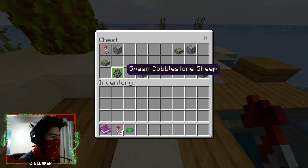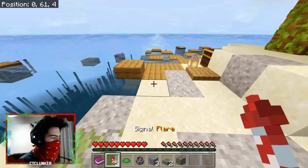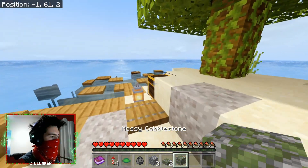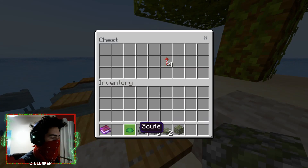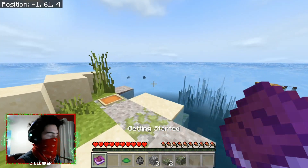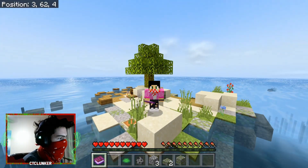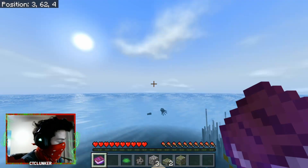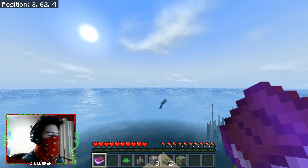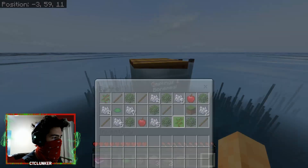There's a spawned cobblestone sheep and a signal flare item — using the flare actually does look like a flare effect, which I love. There are some turtle scutes too. The cinematic was amazing, but my phone rang right during it — of course it did. There's another barrel with saplings and bone meal as well.